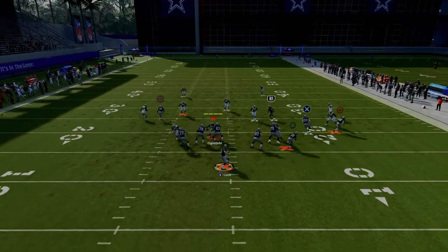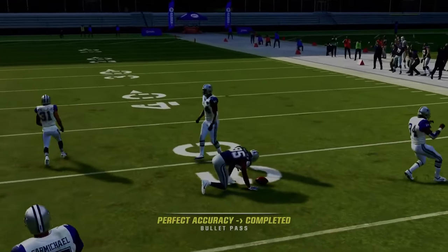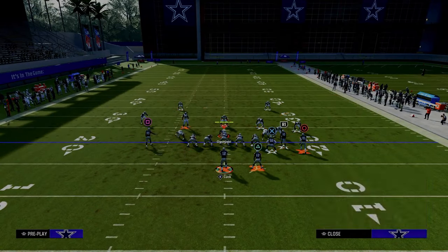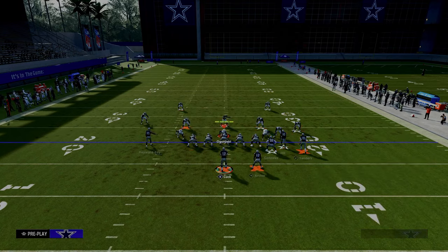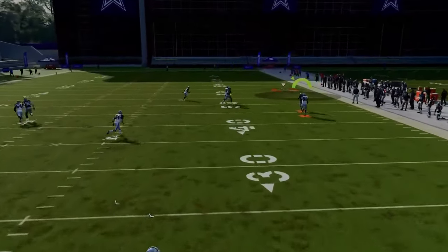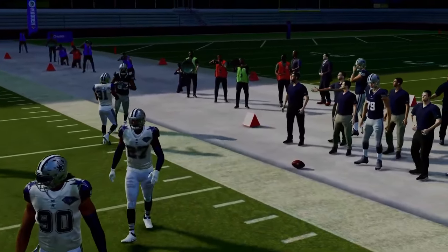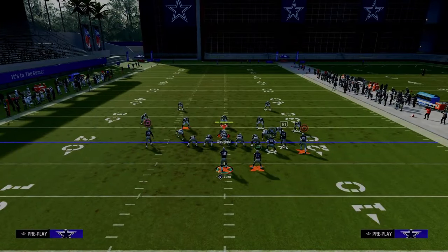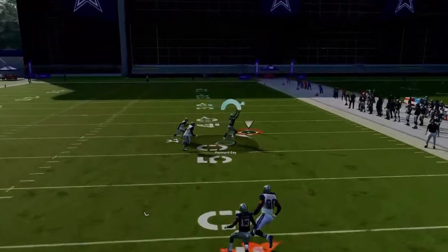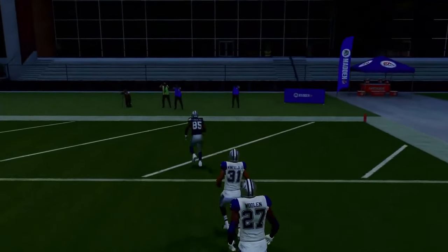This play is really good against zone as well, but it's just designed as an absolute man-beating play. If you throw the ball with some decent zip on it, it's going to beat man coverage a lot for you. The main read — and really one of the best routes in the game — is that post route. It just absolutely destroys man coverage and makes this one of the best plays in the entire game.